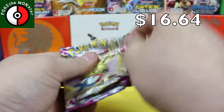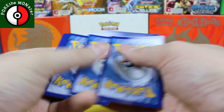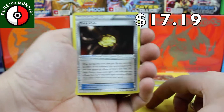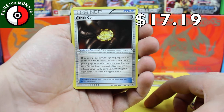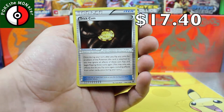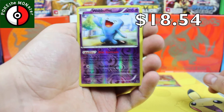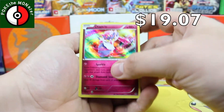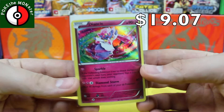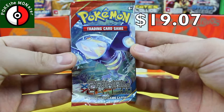Opening the Phantom Forces pack from the Sceptile tin. We've got a Trick Coin to start, followed by a Shawnee, then a Wobbuffet, reverse holographic is also a Wobbuffet, and our first rare card is a holographic Diancie. Diancie is our holographic rare — very cool. We'll pop it right next to the Huntail.